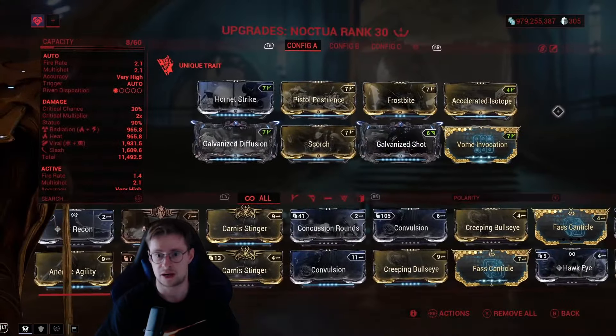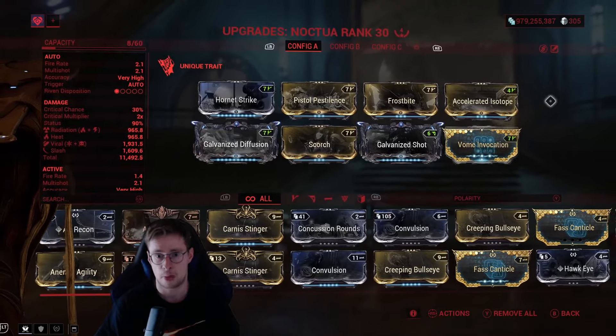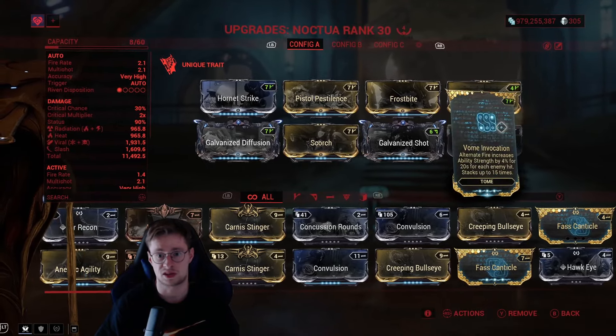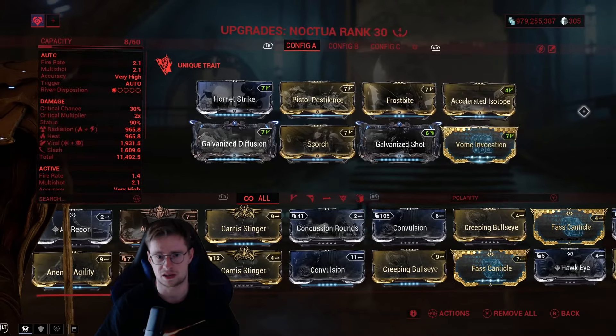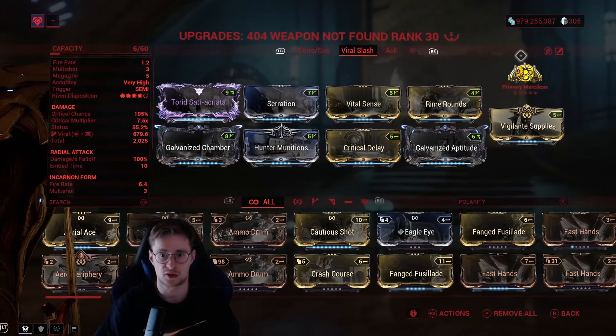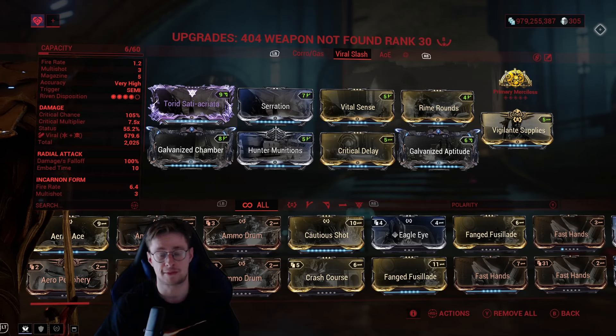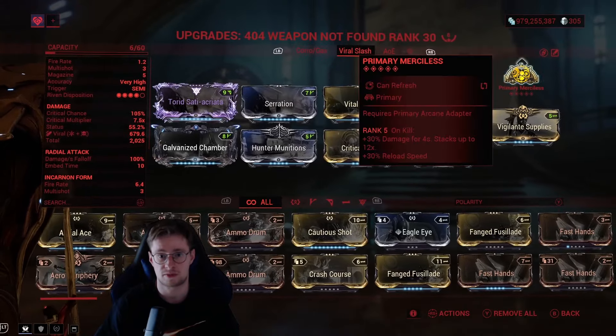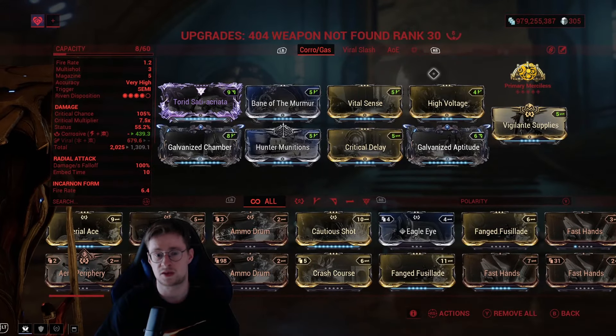For the Noctua, that is the build I'm using — it's basically status. I see people going for crit, but status is just good enough already if you ask me. For the turret, you can go with this build — I explained it back in my Revenant video. Hunter Munitions — you can go with viral slash, but you can also go with corrosive. Corrosive is good if you have those green shards that I'm gonna explain in just a second.